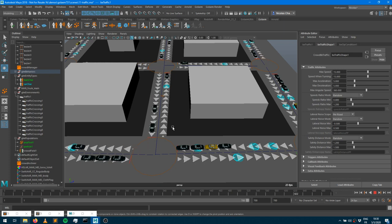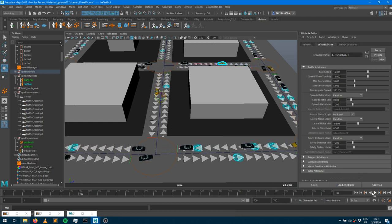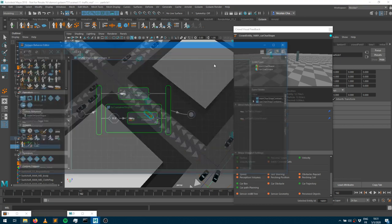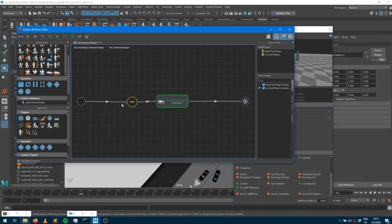What if I want a specific car to follow a specific itinerary — like a bus or taxi route? Let me pick a specific entity, say ID 16.001, and give it a custom behavior. I'll open the traffic go-to behavior and add an if-branch to say: by default characters go randomly, but for entity 16.001 specifically, do something different.